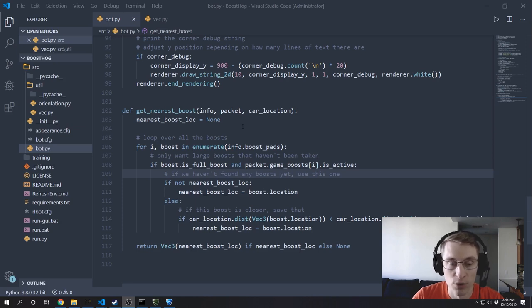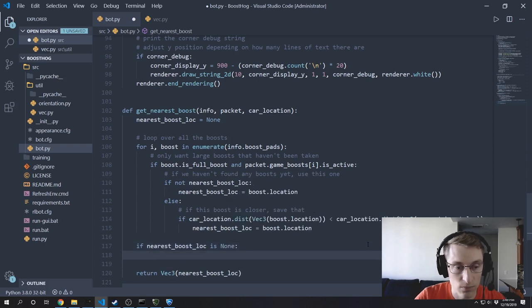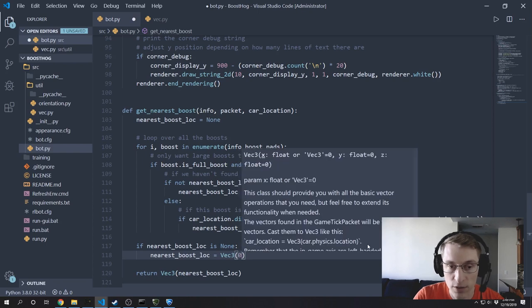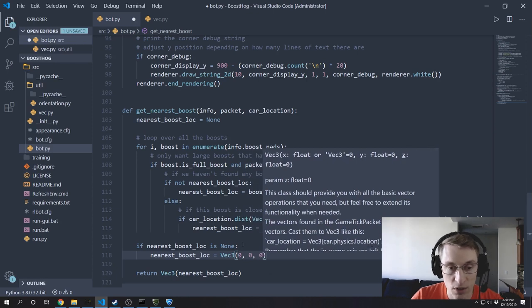The way I want to address this is: if we can't find any large boosts, let's go ahead and find a smaller boost to go grab. And if somehow all of the large boosts and all of the small boosts are taken, let's just have our bot drive to the middle of the field. That way, our getNearestBoost function is always returning some sort of location. So inside getNearestBoost, let's eliminate all possibility for this function to return None. Let's do the center of the field fix first — if nearestBoostLocation is still None, set it to Vector3(0, 0, 0), which is the center of the field.